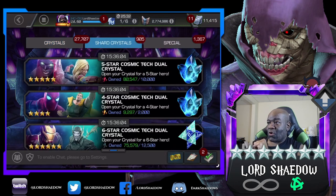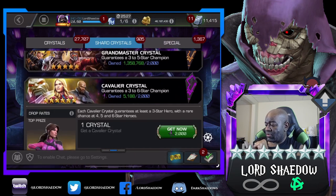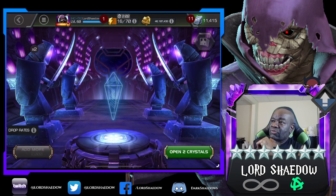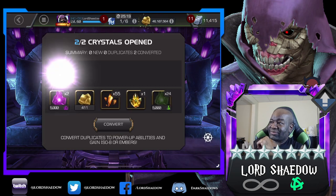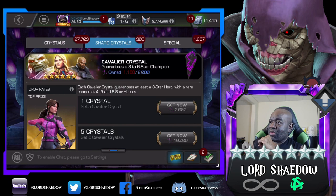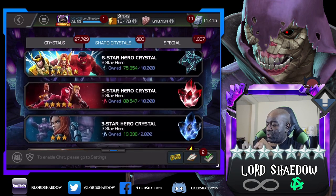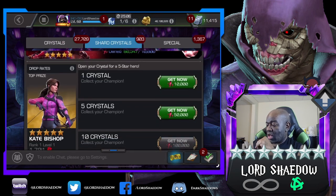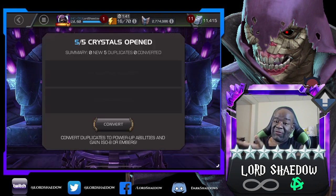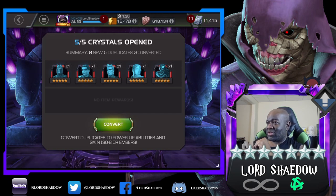Now let's go over here. We've got these Cavalier Crystals — I'm just gonna pop them. Hey, five star. Basically ISO. I'm not gonna open those right now. I will open the five stars. Maybe I'll get enough — probably won't. Let's accept Silk, because I ended up getting the seven star instead, but she's not in here just yet.